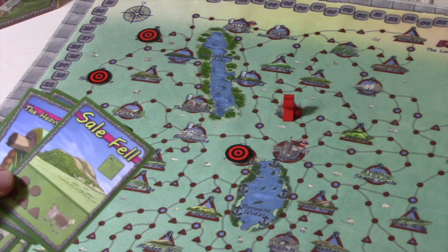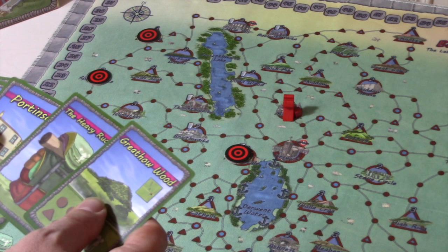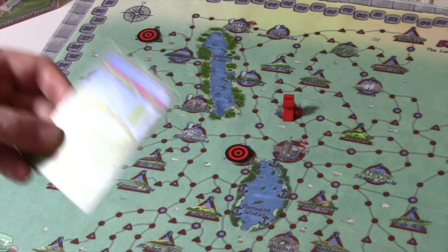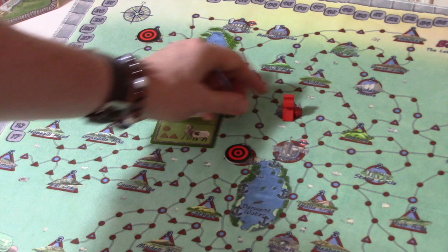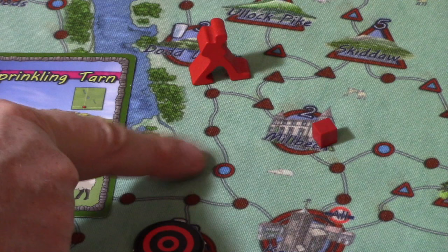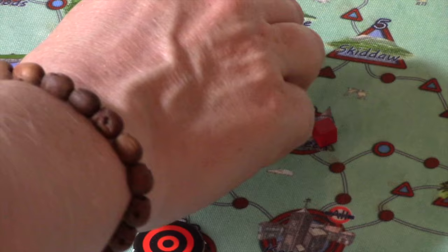I don't really want to use Sail Fell because I want to save that for later. So I'll use Gray Hole Wood. This is where you've got to think about which cards are most useful to you. Sprinkling Tarn will only give me one triangle plus one circle from the walking stick — that's not very helpful. You'll notice some circles are plain and some are blue with a red border — these are beauty spots. If you finish your turn on a beauty spot, you get a bonus point.